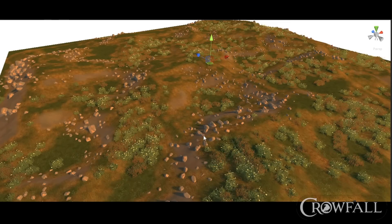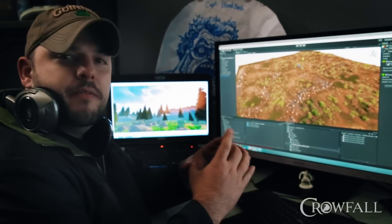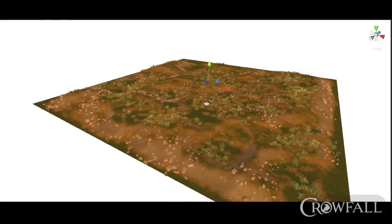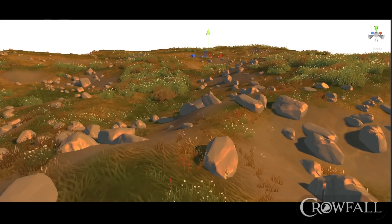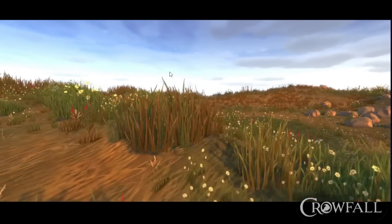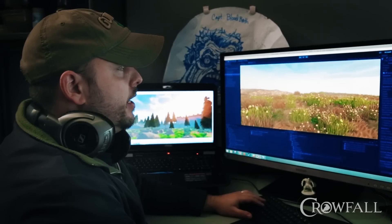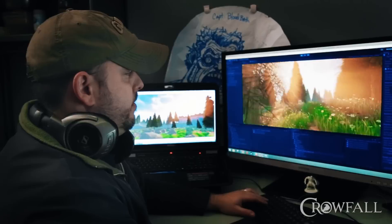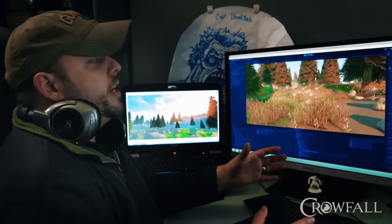A parcel is basically the building block for the campaign and EK. They're made up of individual cells that are 256 by 256 meters. This is just a one-cell parcel and it's populated as what we'd refer to as a grasslands - it's got some rocks and some grass. It's not very heavily populated, but I can change that by adding in some trees and now we have a forest.